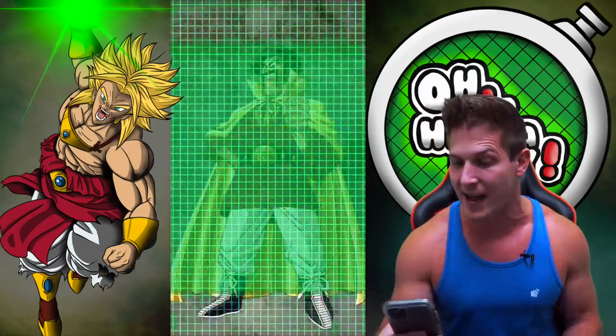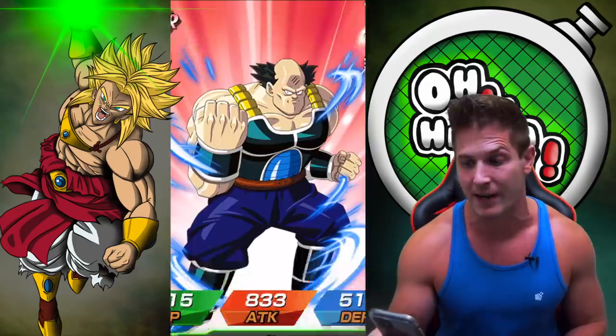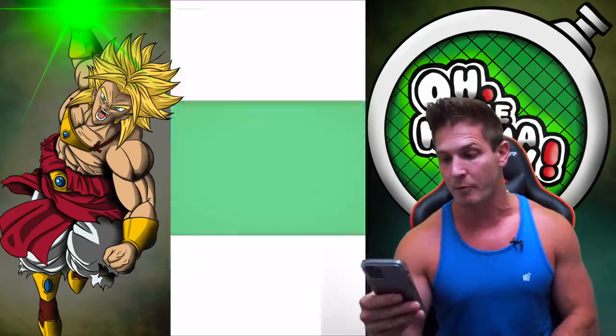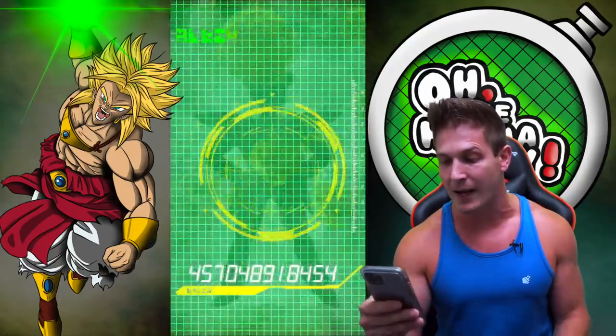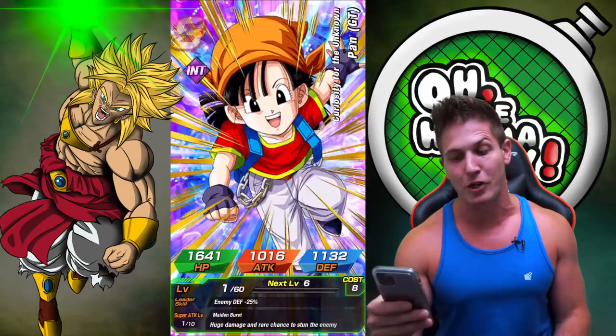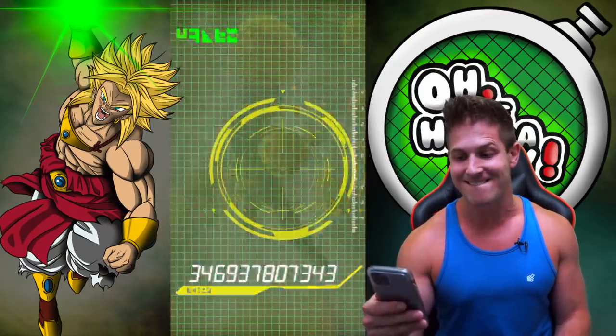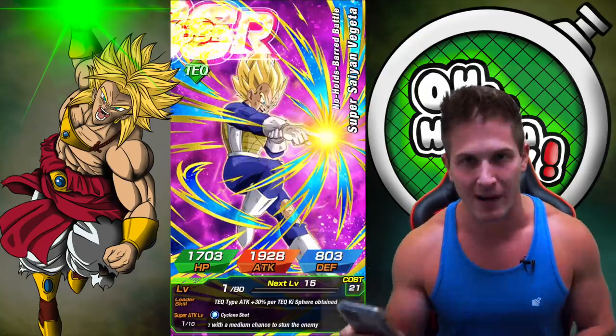Granted, it's one we already have rainbowed, but we're pulling top tier banner units right now. We're doing it! And a Kefla — I already got her to rainbow twice, but that's okay. Look at that guaranteed SSR, which could be your boy. Nope, it's just Tech Vegeta that we already rainbowed.